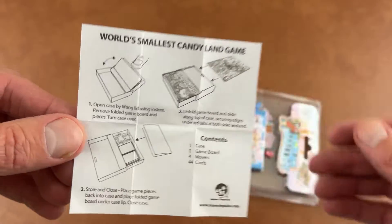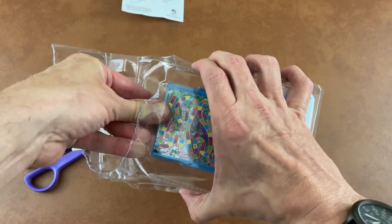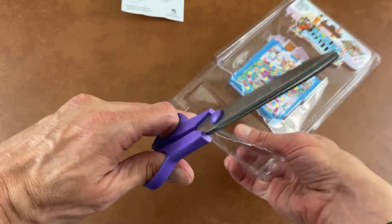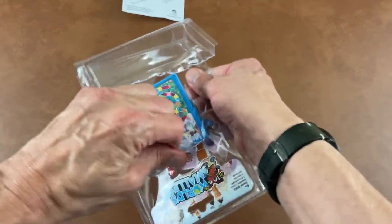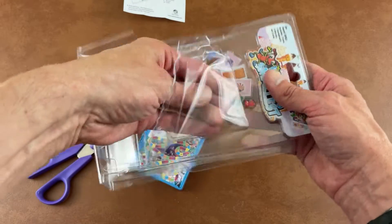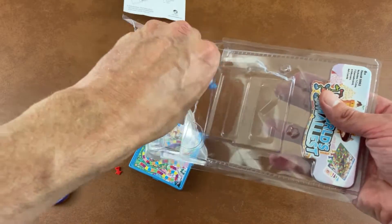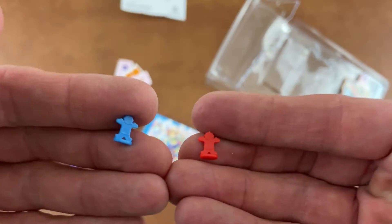I guess that doesn't even really show you how to play. Now let's look at the actual board. I thought maybe I'd be able to get this out without having to cut more — I was wrong. If I had mentioned how much I hate this type of packaging — I think I had the same problem on the world's smallest magic deck. We've got tiny little pieces. I'll show you our meeples first — they're not actually meeples, but they're cool little tiny players.